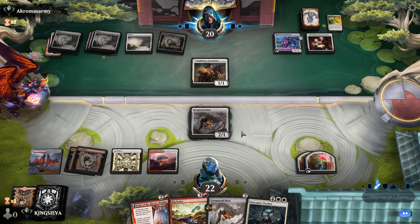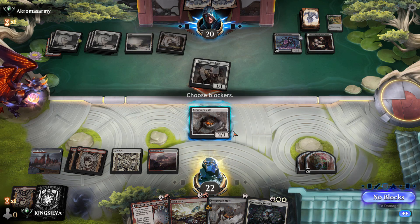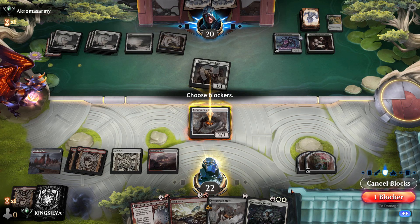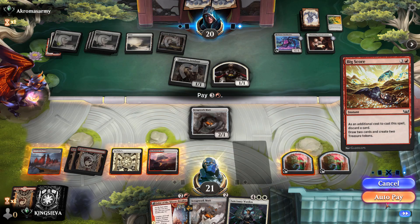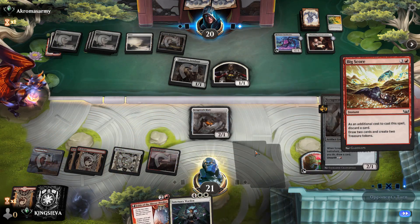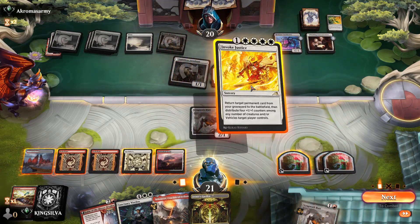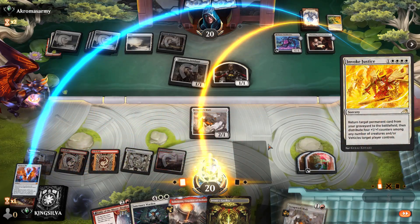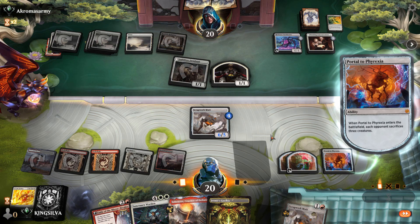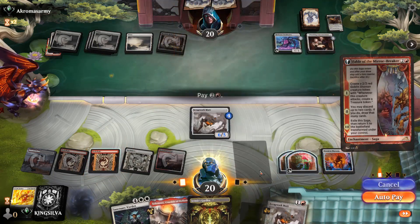Opponent attacks for one. I don't really mind blocking, but if we draw an Invoke we lose the four counters on Fable's token, so I won't block. Big Score — discard a Mutt. Next turn right on cue: Invoke Justice brings back Portal to New Phyrexia! Boom — counters on everything. Six-five Portal sacks their board even though it's just two tokens.